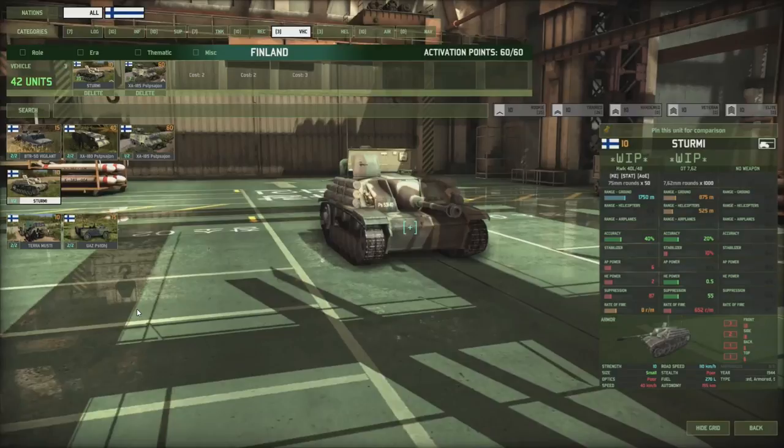As for the other units you can see here — the XA-180, the 185, and the Terra Musti — I don't have screenshots, unfortunately, so I'm not exactly sure what the stats are on those things.